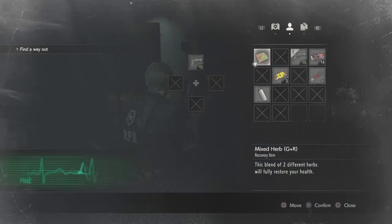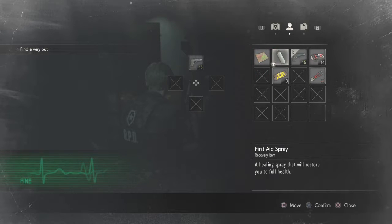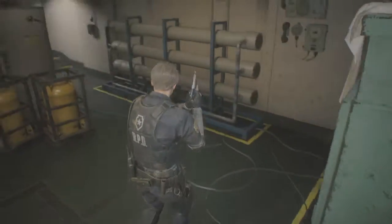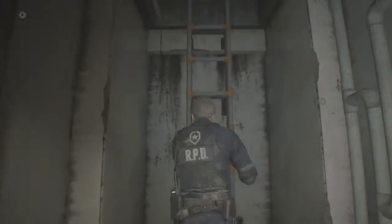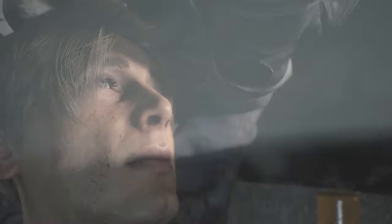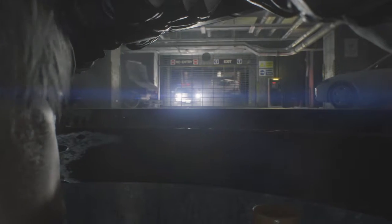Okay guys, here we are back with PS1 Play with another video from Resident Evil 2. We've just literally defeated one of the bosses in the underground area of RPD. Coming up a ladder from the back of the safe room, we're straight into a cutscene which brings us to a sewer hatch, and here we are in the underground car park of RPD.